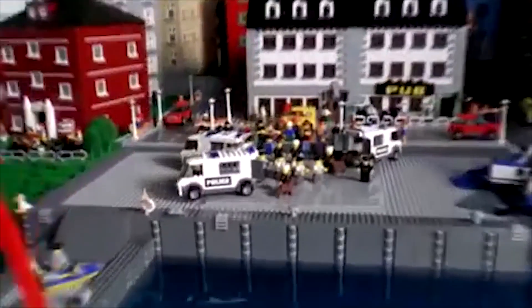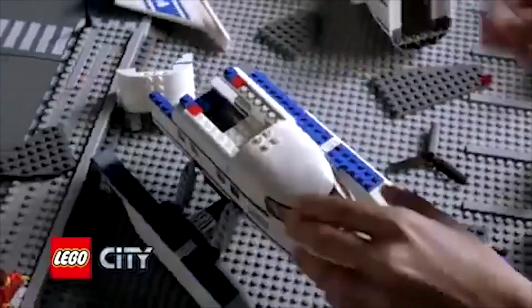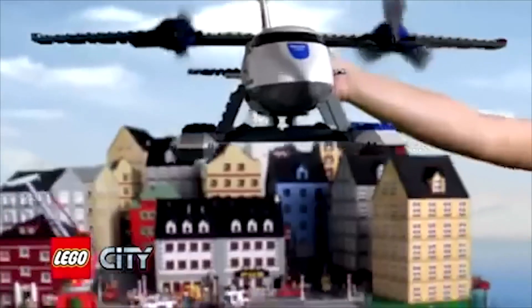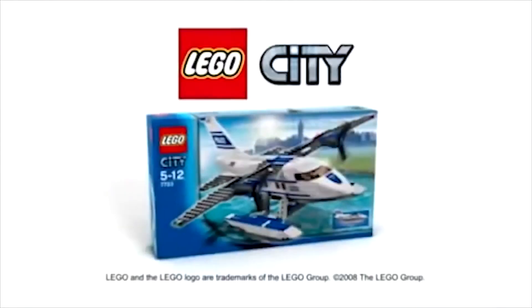Lego City. There is a prisoner transport. Bring in the new police plane. Build the police plane, load the prisoners, take off, and fly the prisoners to the new Lego City police station. The new police plane from Lego City. Special Edition.